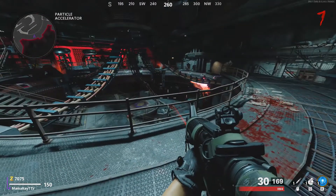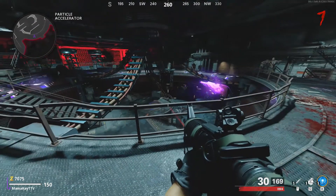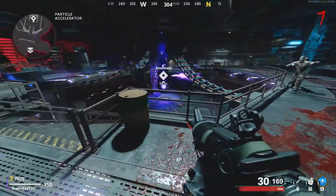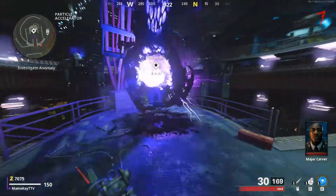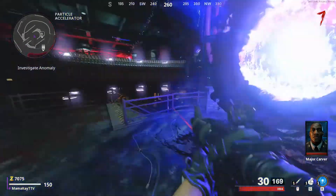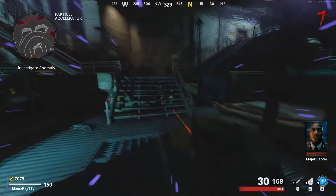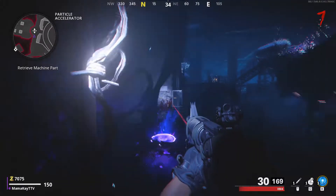Once this is created, you're going to head down these stairs. Once the anomaly is formed, you're going to again hold your button to interact with the anomaly. While it's waiting to transport you to the Dark Aether, you're going to wait back in this area up the stairs and wait for a portal to appear in front of you.